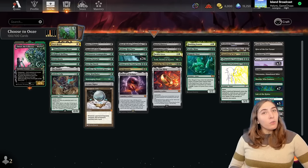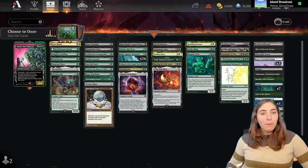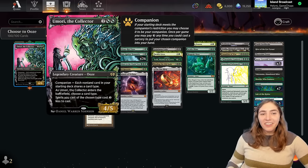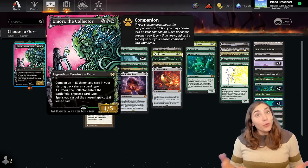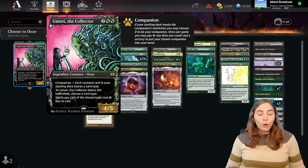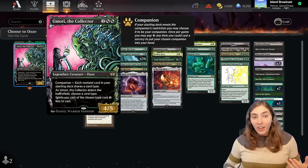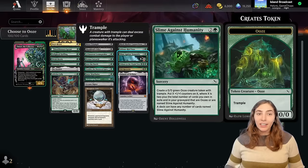Hello everybody and welcome to Brawl Stars. I'm Amy the Amazonian and today I'm playing Slime Against Humanity with Omori the Collector. This is another ooze deck, but I have an ooze as a commander this time. We're playing Golgari Oozes, which means we have access to a bunch of nice self-mill cards to get copies of Slime Against Humanity into our graveyard.